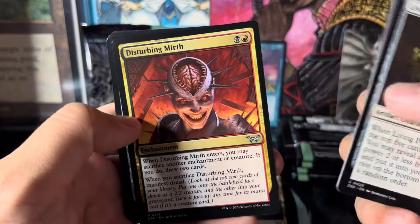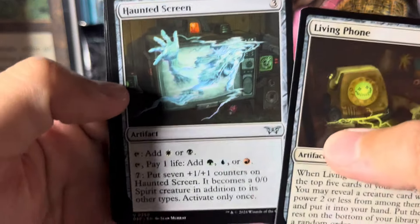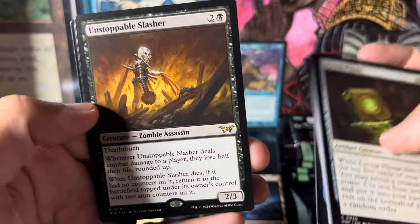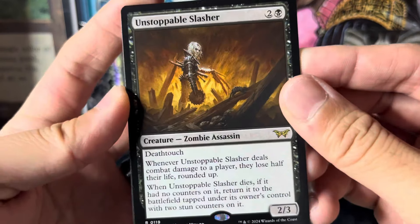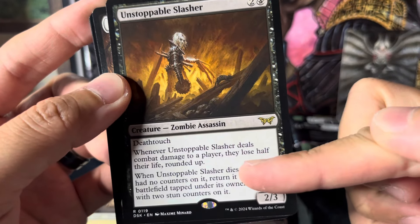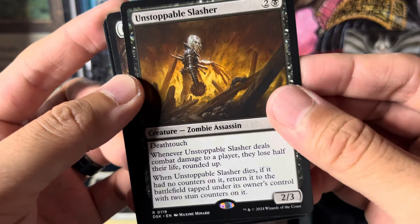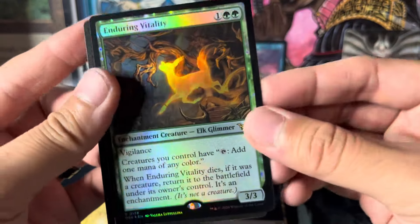That is disturbing for sure. Haunted screen — free man, this artwork is great with the potato camera. Ghostly Key Bearer, and oh — Unstoppable Slasher, zombie assassin! I'm trying to build an assassin deck so this might be pretty good. Combat damage to a player and they lose half their life rounded up — what?! That's crazy, and you can return it. Oh snap, and a foil rare!